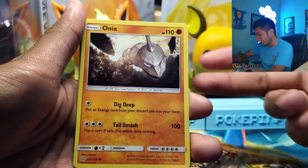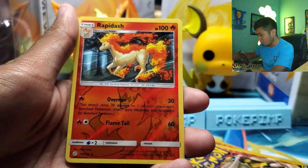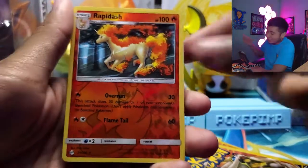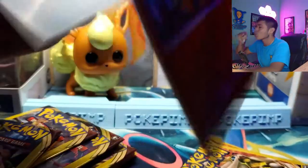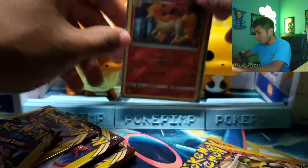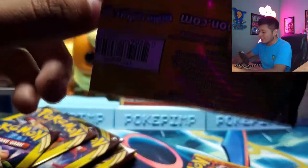We did get a reverse holo. Look at that Onix — it's smashing through a rock and it looks amazing. You've got to take your victories when it comes to these 3-card packs. I will sleeve that up — it's an amazing artwork. The reverse holos in these Cosmic Eclipse packs just look amazing. We'll sleeve that bad boy up and put it in the background for y'all to look at for the rest of the video.